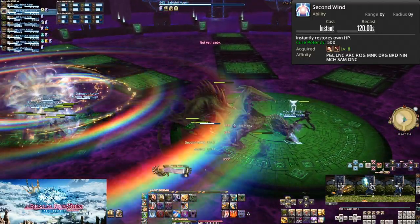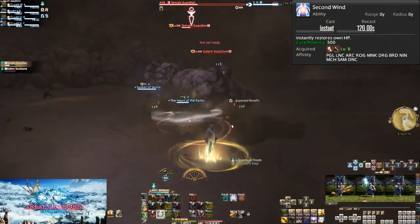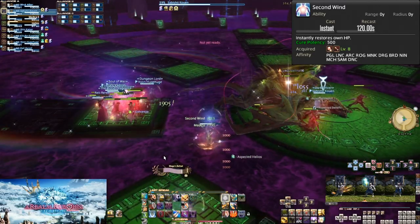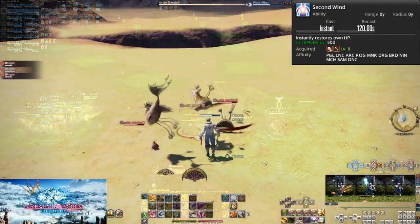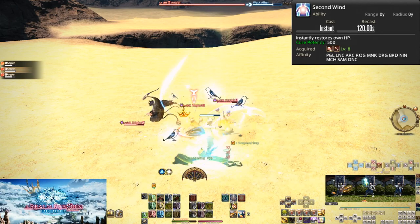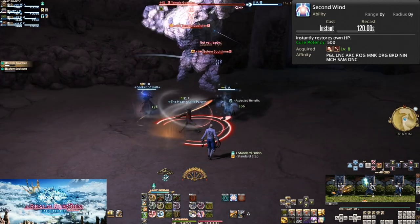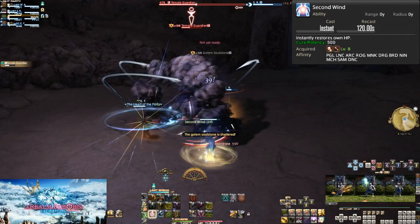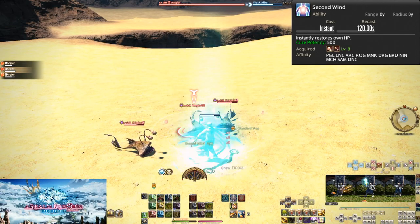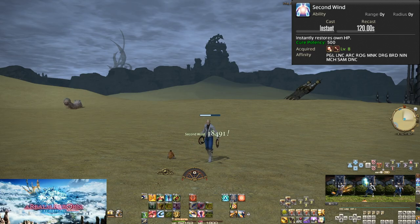In solo content, use Second Wind in battle to lengthen how long you can survive, especially if you're losing. Even more important is if you stood in an AoE — standing in AoEs is the biggest reason to use this in a party content setting. If you make a mistake and take damage from an AoE, help the healer out and cure yourself. Even if it's a raid-wide hit you can't avoid, cure yourself anyway. In high-level content, taking an avoidable hit might instantly kill you, and even a small amount of extra HP can save your life. You might get lucky and have it crit, healing significantly more HP.